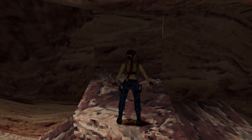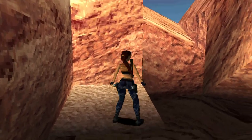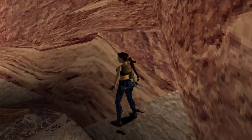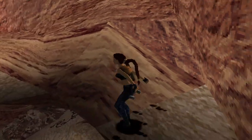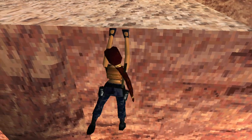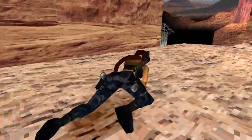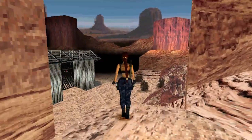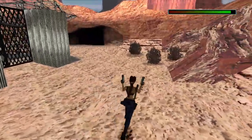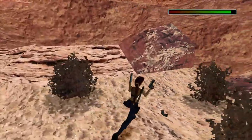Up here we go. We need to do a running jump over to this ledge here, and then do a standing jump over to here. Then up again, pulling ourselves up here, and then crawling along. We can drop ourselves down here now — we're approaching the end-ish.